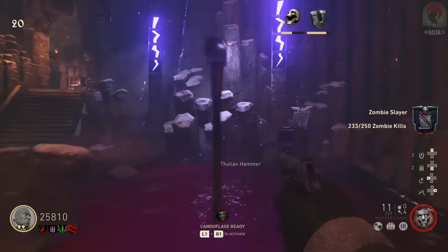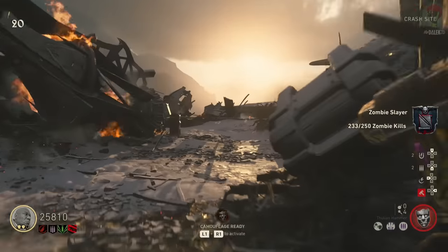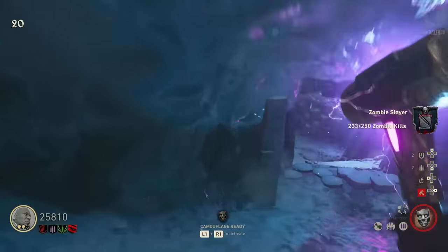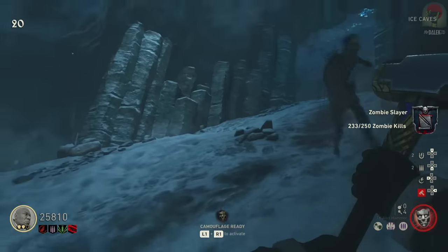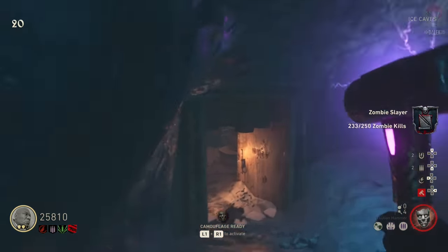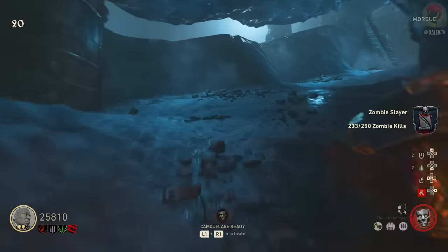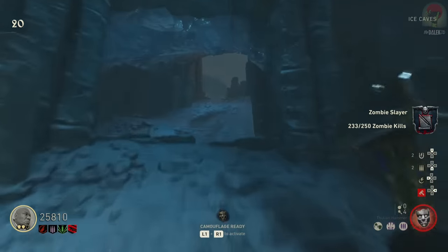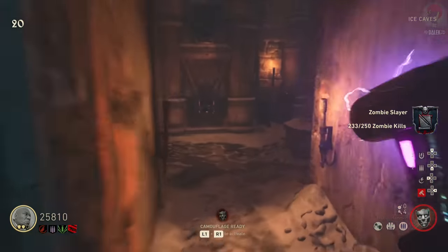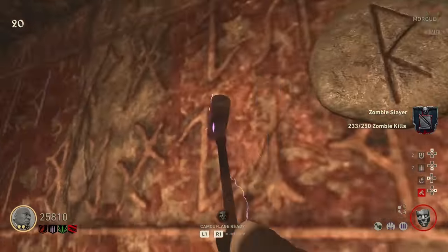Now for the Fulian Hammer upgrade, which is pretty simple. Make your way to the spawn room and you'll notice a purple rune now shining. You need to melee the rune with your hammer — if done correctly, the hammer head will be charged. Quickly run to the rune in the ice caves and melee it to transfer the charge. From there, hit the rune again and run into the morgue area where there's another rune on the wall. Once the morgue rune is lit and charged, this is where it gets difficult — in co-op have a teammate training zombies in the doorway leading into the Flactory.